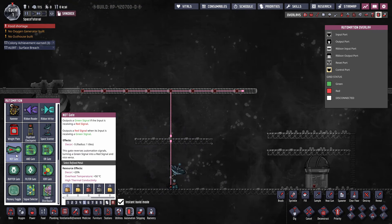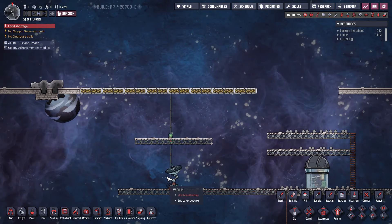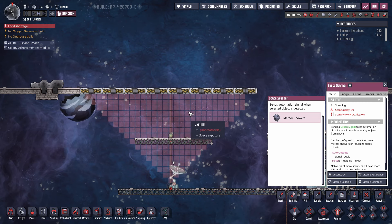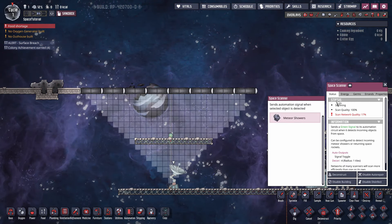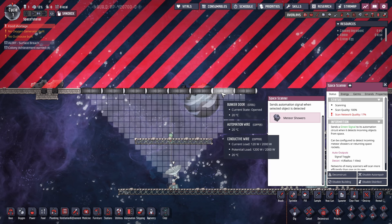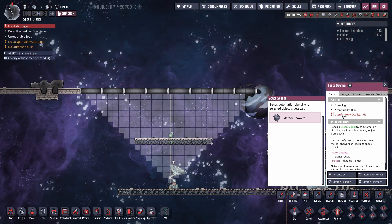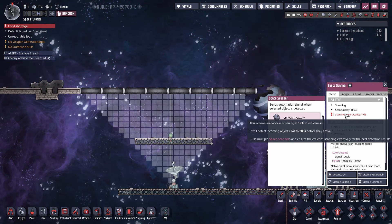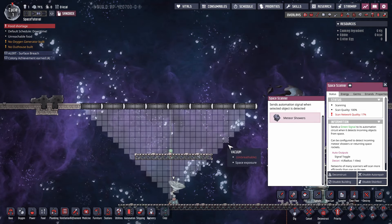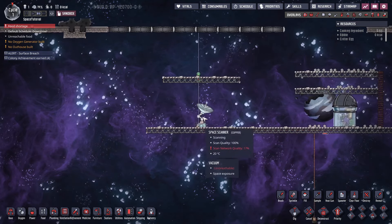When connecting up the automation to open and close the doors to the scanner, you're going to want to put in a NOT gate. This way, when no meteors are detected, the doors will open. With the doors open it has full view of the sky, scan quality is 100%, and it will detect meteors 34 seconds out — almost perfect. The reason I say almost perfect is these bunker doors take about 36 to 38 seconds to close, which is a little longer than one scanner's minimum detection window.